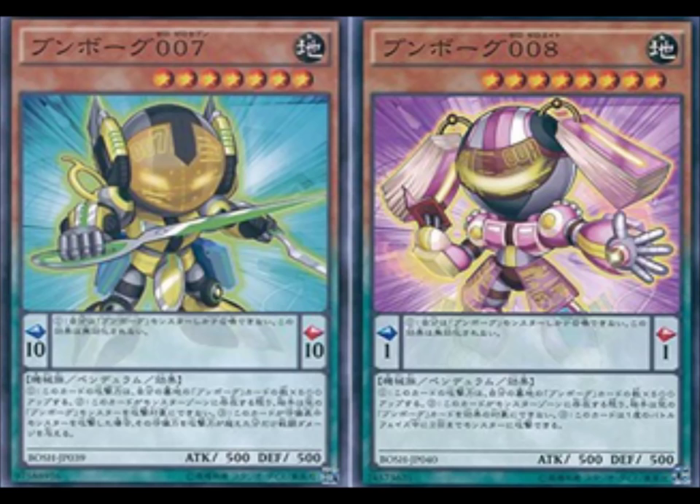If we're going for control or an OTK, we'll most likely want to summon Dracossack or Infinity, which isn't possible with 7 and 8 anyway. We need Deskbots 5, 4, and 1 or 2 to summon it — and that is literally everything we need to play our game. Deskbots 7 and 8 kind of feel out of place, at least in theory.